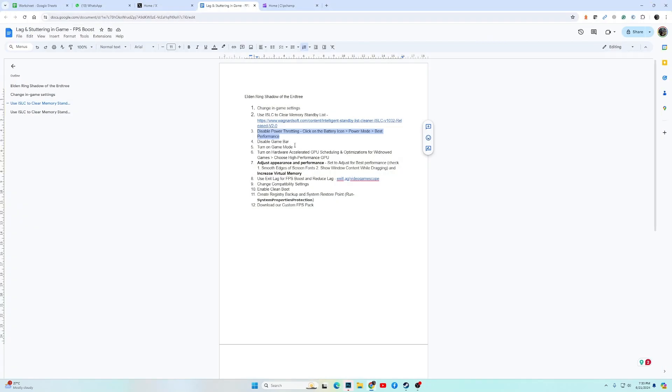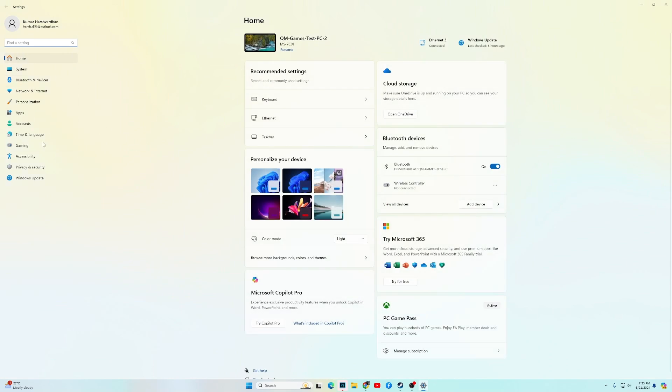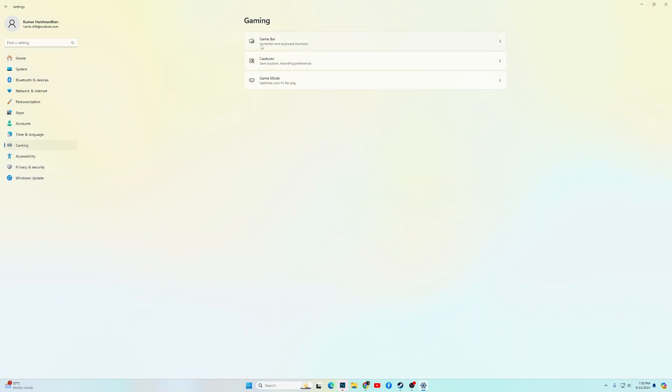If the game is still not performing better, the next fix is to turn on Hardware Accelerated GPU Scheduling and Optimizations for Windowed Games, and also choose a High Performance GPU. Press Windows key plus I, go into Gaming, then go into Graphics.